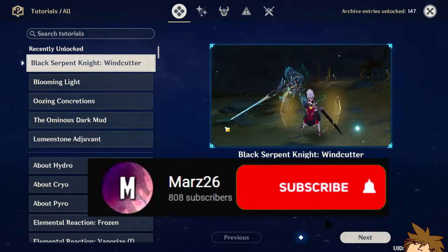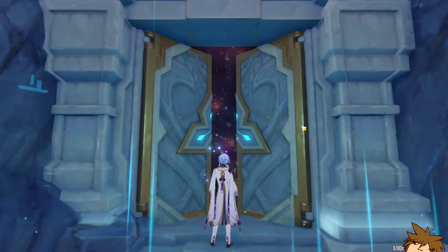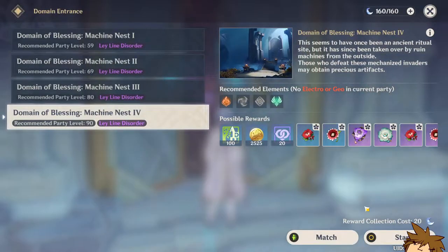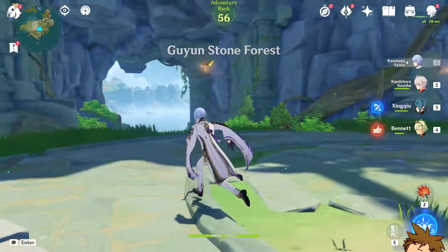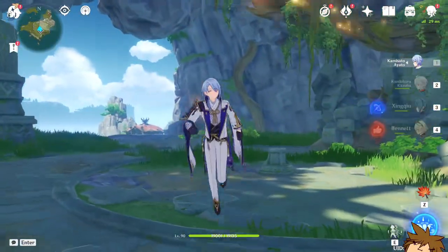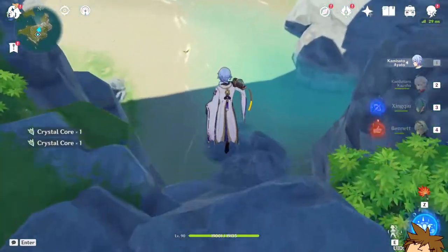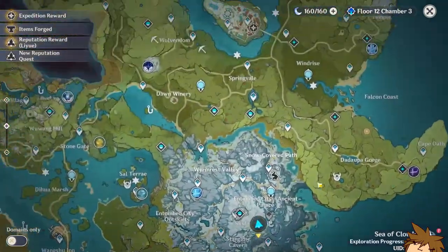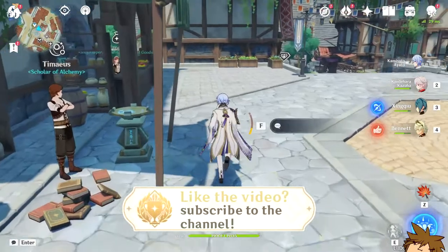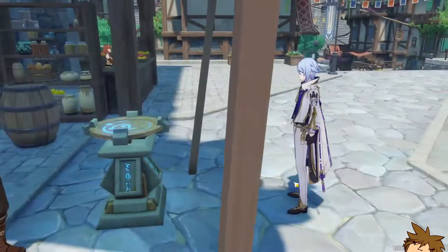We're going into his actual artifact domain and we're going to be testing it out, as well as trying to get the artifact pieces that we need. I definitely need to condense some resin. Got one, got two, got three, got four - we're good. The resin is now condensed, let's go through the domain.